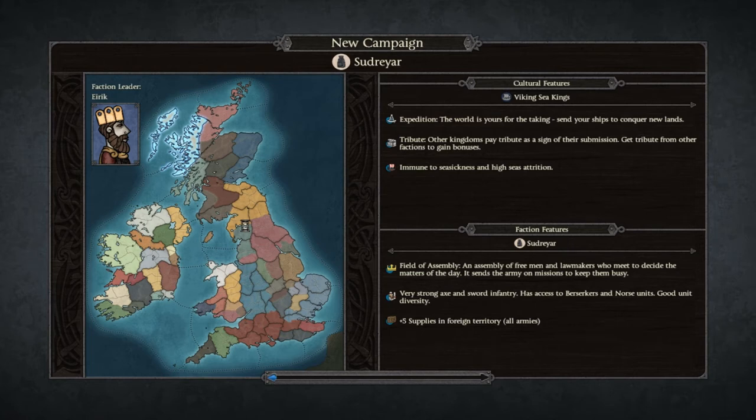For those interested in the other factions: second place was East Anglia, which would have us play on that side of the map; third was a joint tie between Strathclyde — the Welsh faction somewhere here on the map — and Northumbria. I think Sudreia will be a nice faction to play. The game has loaded up much more quickly than it did when I first tried it.